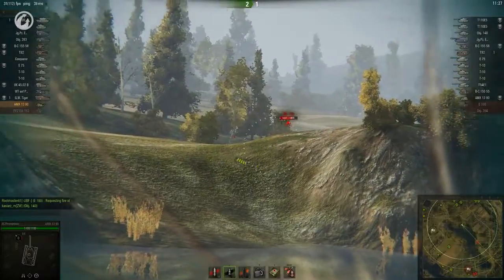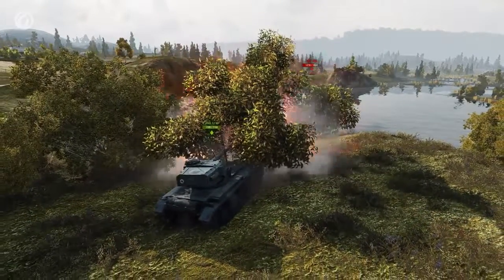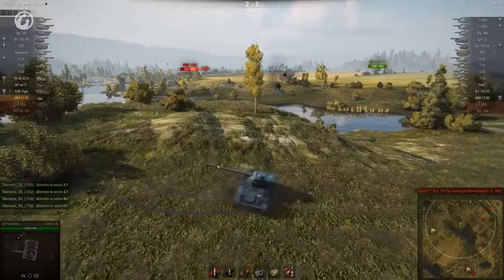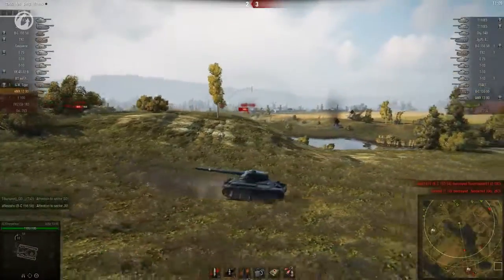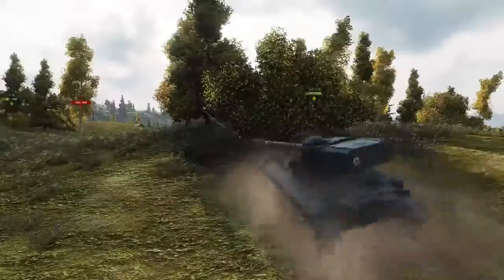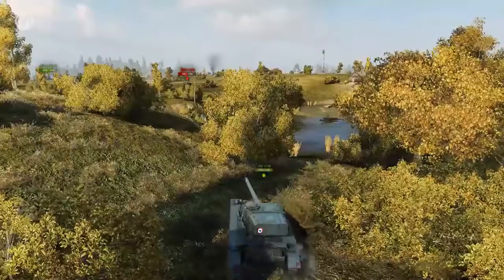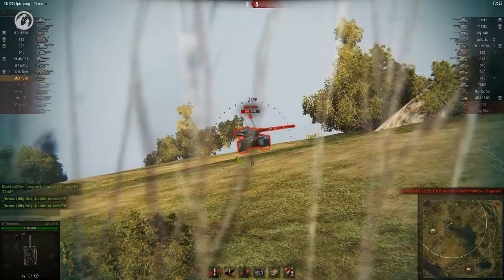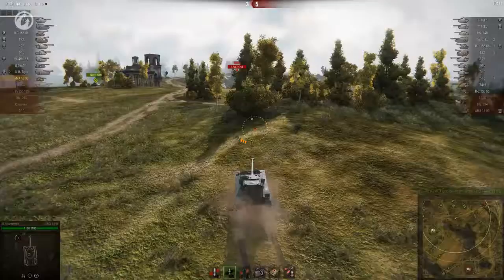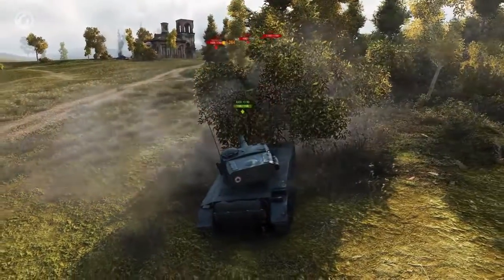An Object 140 backs into view, presenting a perfect target. The rival AMX is also on offer, but Promethe has already started a reload. The scout is still there and it seems to be going for the arty. The AMX receives three shells from the fresh magazine and an ally puts it out of its misery. The rest of the mag is hammered into enemies pushing down from the hill, and the reload is spent keeping them spotted.